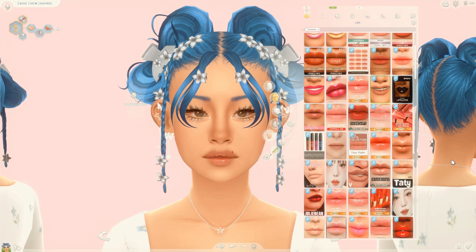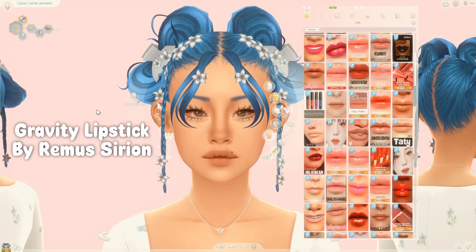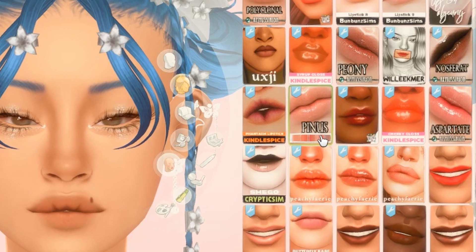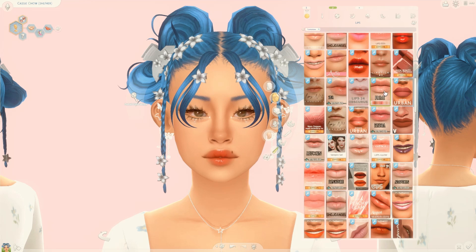For lips, me and this makeup creator have been going strong for two years because I have yet to find anything that satisfies me the way this lipstick does. This is the Gravity lipstick by Remissurion — this gloss, this lipstick, whatever you want to call it, just looks like butter. It looks so good on every single sim and every single skin tone. If I'm not using Gravity, I'm probably using another one by the same creator, and then there's also one called Prime — they just make a lot of beautiful glosses and lipsticks.